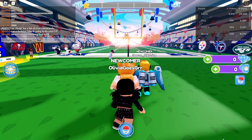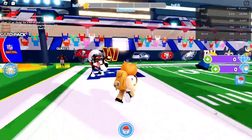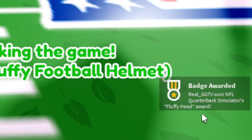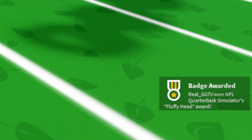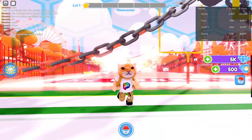They have other cool items you can also unlock in this game by liking the game. All you got to do is like the game and then you get different items. As you can see, we got the Quarterback Simulator's Fluffy Head Award — all you got to do is keep walking straight. Essentially you get the items, and the more you click the like button the more cool stuff you unlock.